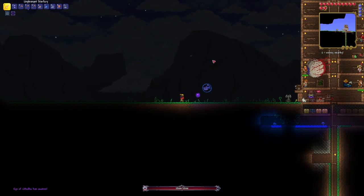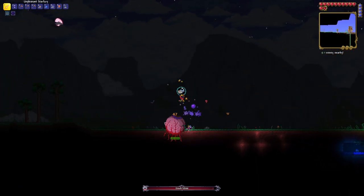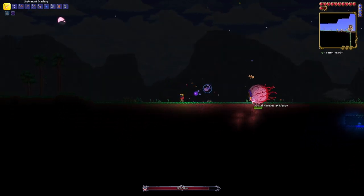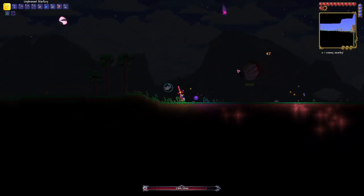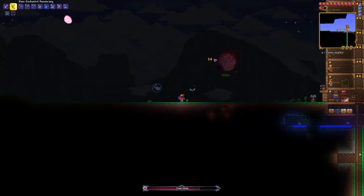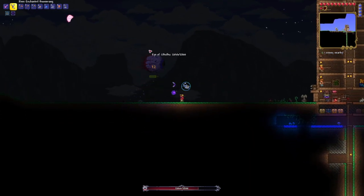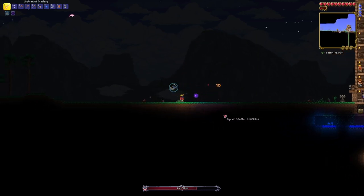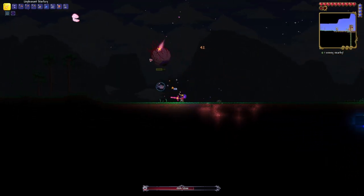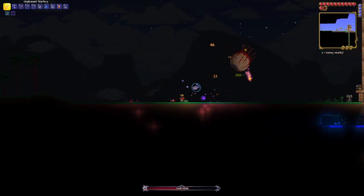Here we go - they're coming in from the right side, I made a mistake of going to the left side. This is already not going super well but I just gotta remember how to dodge. Star fury is doing a pretty good job. I wonder if the boomerang might actually be better - well, when it's underground it's not going to be. That's a lot less damage than star fury. I haven't actually used any healing potions yet but that might be a thing I want to do for this battle.